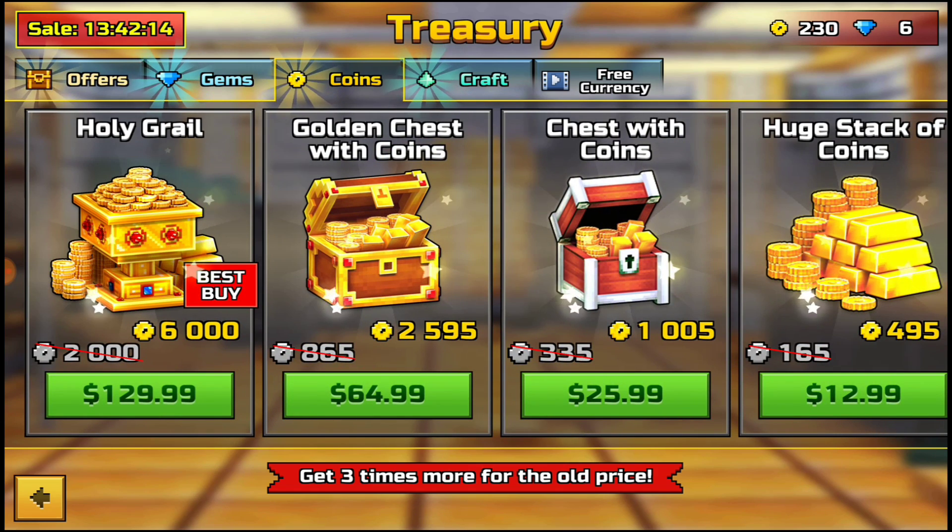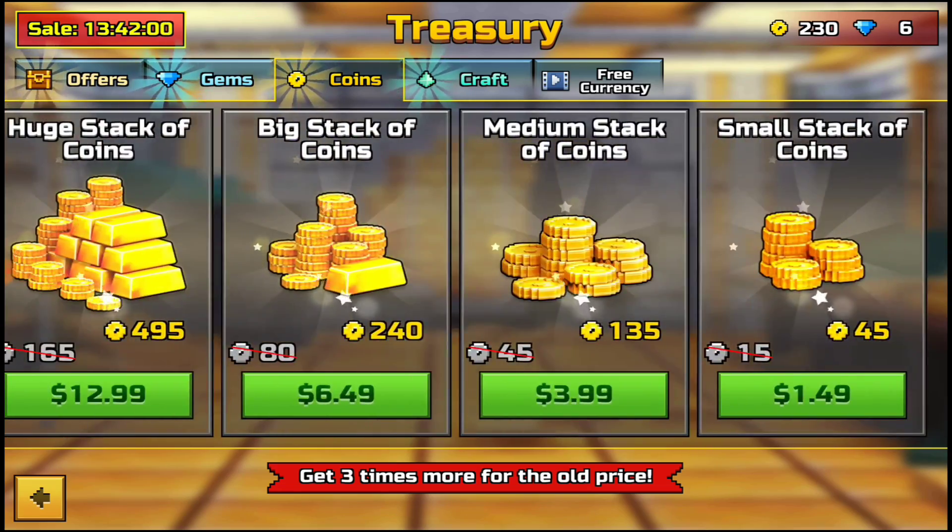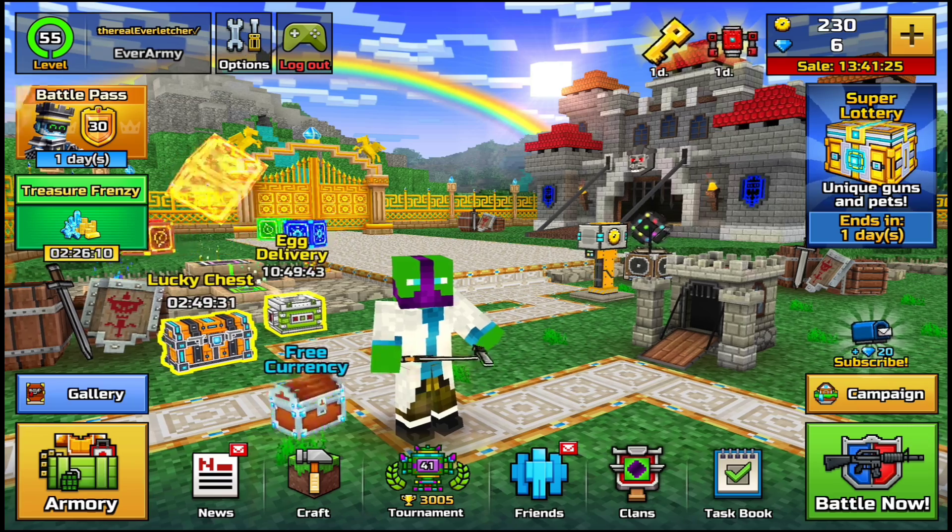But who is honestly going to buy $130 worth of coins? If you're being logical, I believe most people would probably get one of the three cheapest packs. The $1.49 pack is about 3 cents per coin, the $3.99 pack is about 2.9 cents per coin, and the 240 coins for $6.49 pack is about 2.7 cents per coin — which is not terribly bad but is really pricey compared to other games. I'm going to use the 240 coins for $6.49 pack, which is 2.7 cents per coin, as my baseline for all the following calculations.